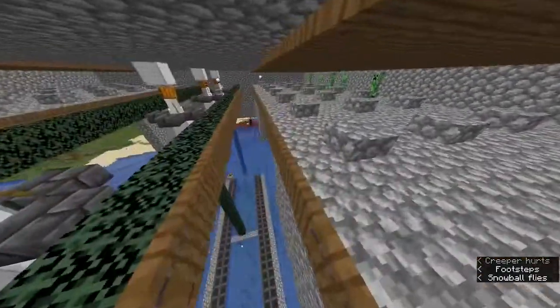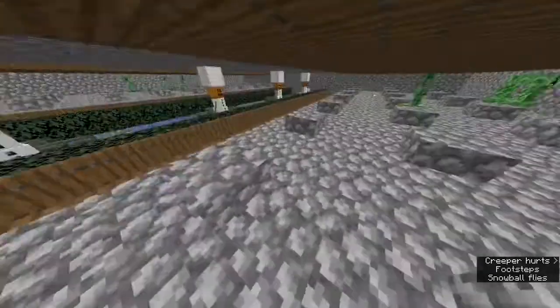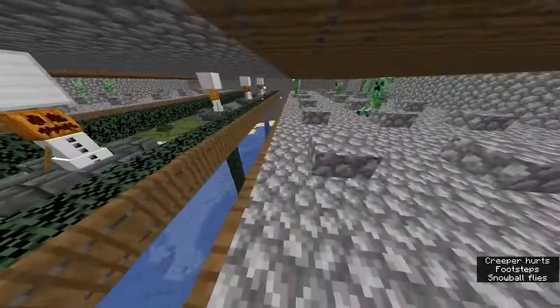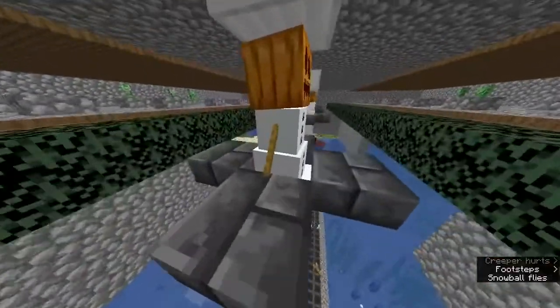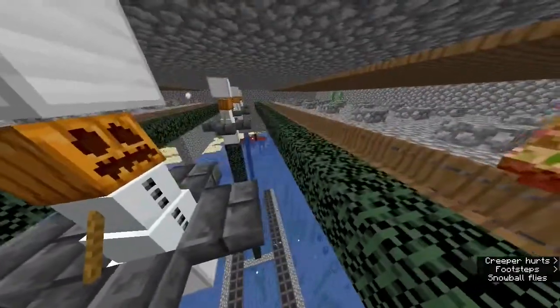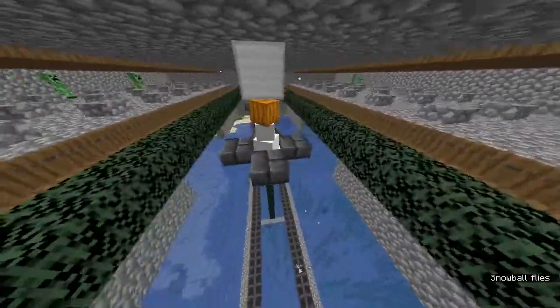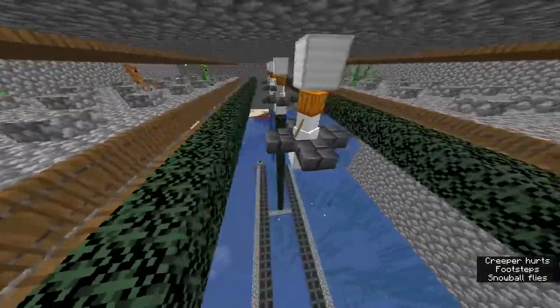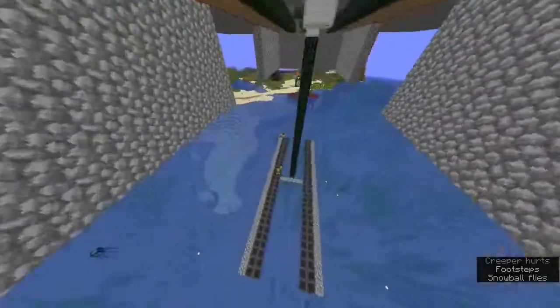I'll link a video I made a while back showing another design that uses only one snow golem. That old design is actually now OP because you can stack snow golems in one spot and make basically a rapid firing turret. So my old creeper farm might actually be OP now compared to this concept farm that I made in my friend's survival world.